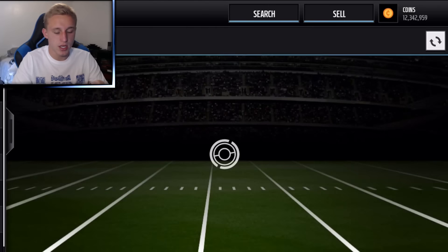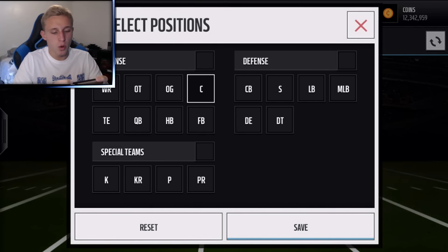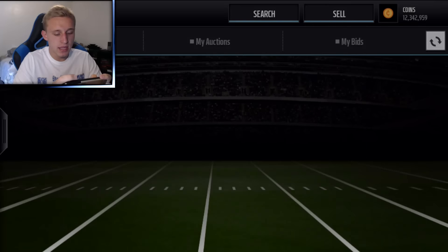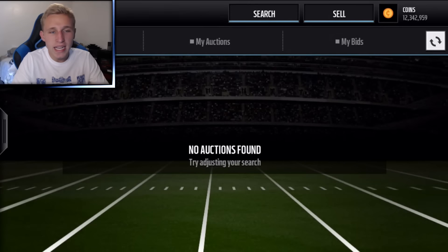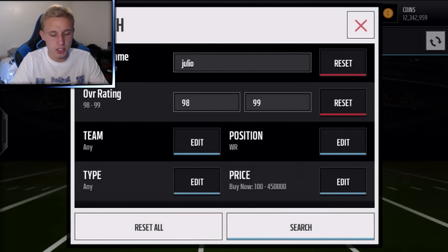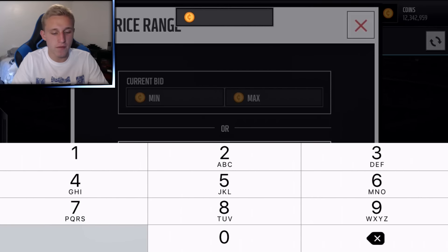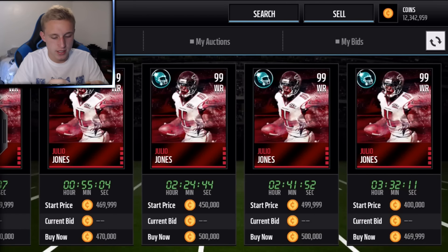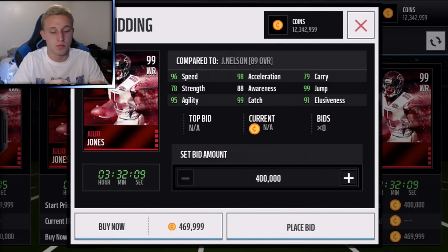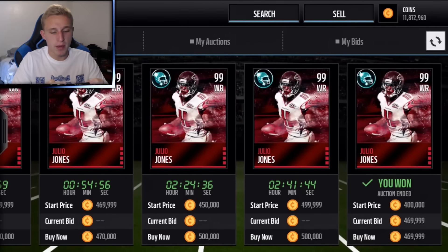We need one wide receiver or tight end. I'm thinking I'm going to go with Julio because he's a beast — for a 99 wide receiver he's pretty cheap, just kidding, he's around 500k. He's definitely worth it though: 99 jump, 98 acceleration, 99 catch, 96 speed — a ridiculously good 99 wide receiver. We're going to drop it.